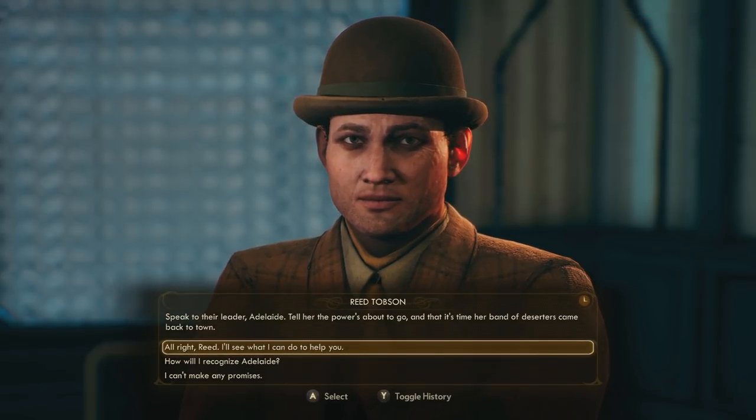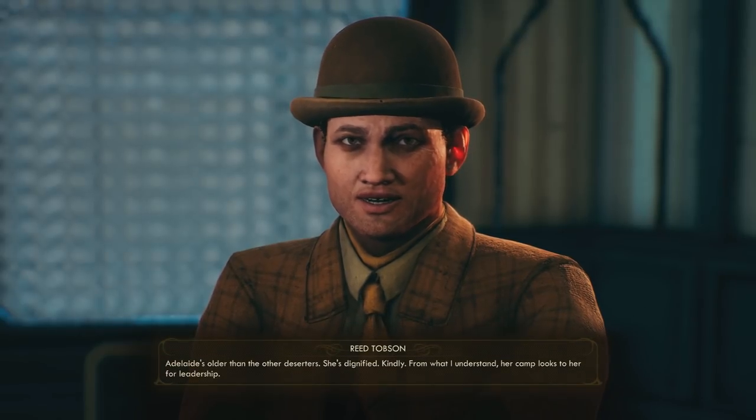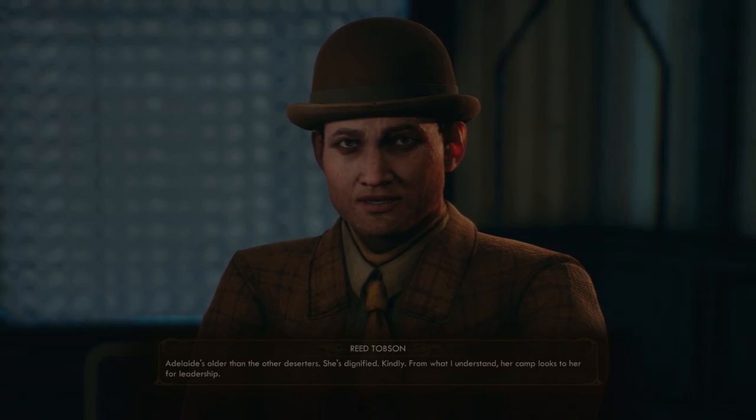So as you just heard from that dialogue, we learned where the deserters are located and who their leader is. So now let's go ahead and head on over to the deserters' location and talk to their leader, Adelaide.